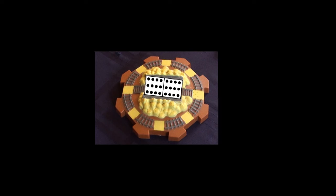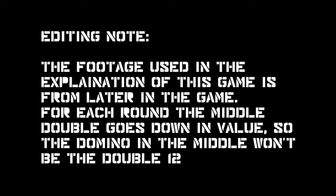To make things simpler, you might just want to find it before you gather your dominoes, and then just take turns playing first. Just as a quick disclaimer, the footage used in the explanation of this game is from later in the game. For each round, the middle double goes down in value, so the domino in the footage won't be the double 12.